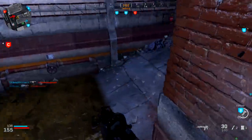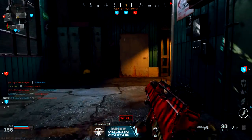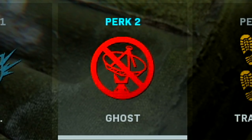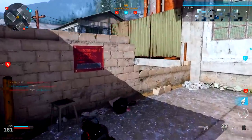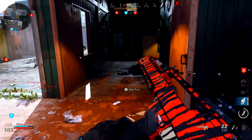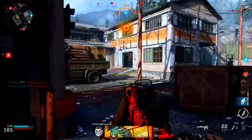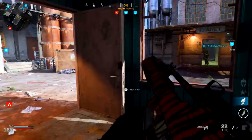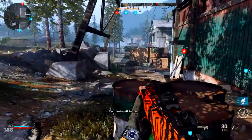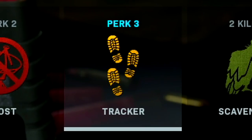For Perk 1 I'm running EOD — it's saved me from so many deaths from claymores, proximity mines, and C4. For Perk 2, no question, you've got to run Ghost. UAVs are easy to get in this game, and once the enemy team has UAVs you're exposed. Red dots don't show up on the mini-map anymore like previous Call of Duty titles, so Ghost is essential to survive longer.